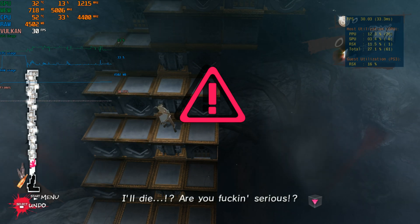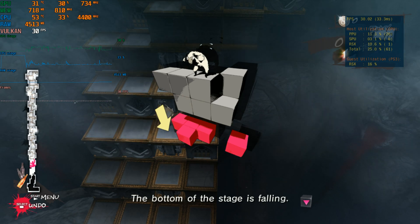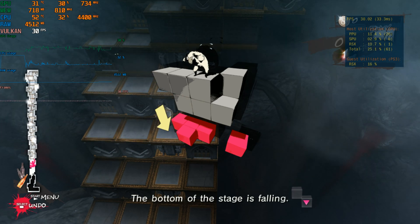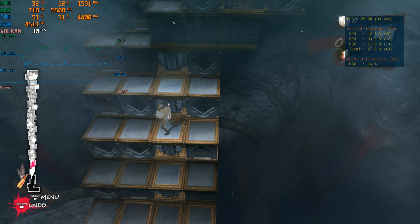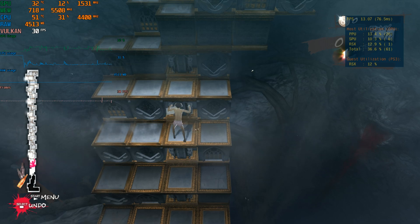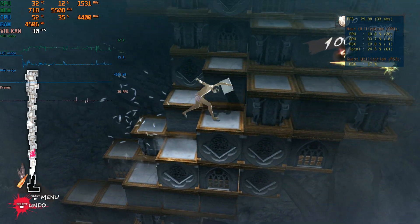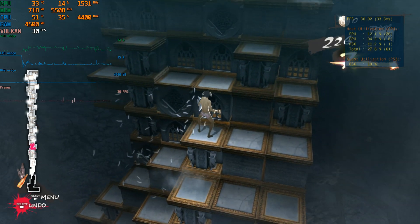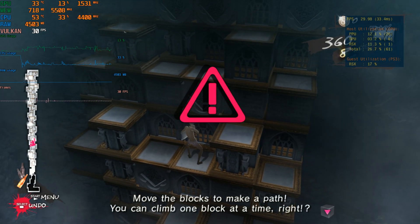I'll die! Are you fucking serious? The bottom of the stage is falling. Use the directional buttons to move and climb. Move the blocks to make a path. You can climb one block at a time, right?